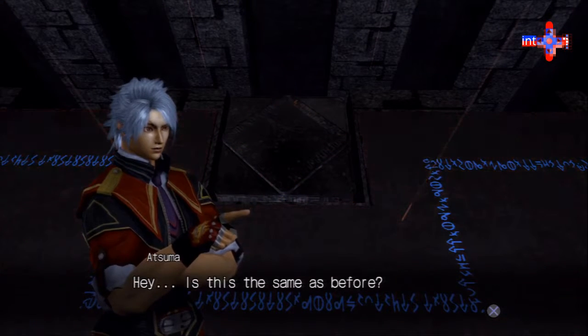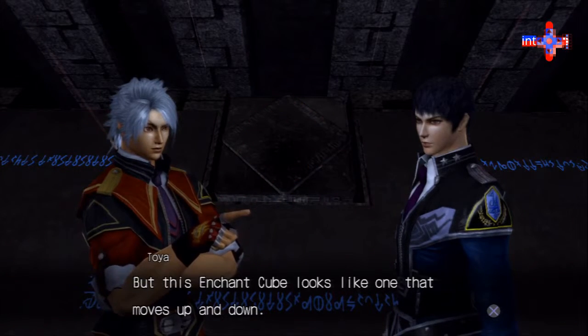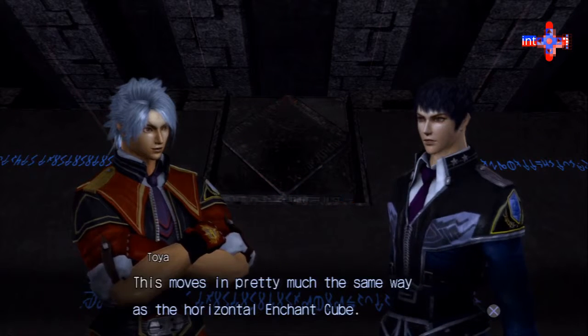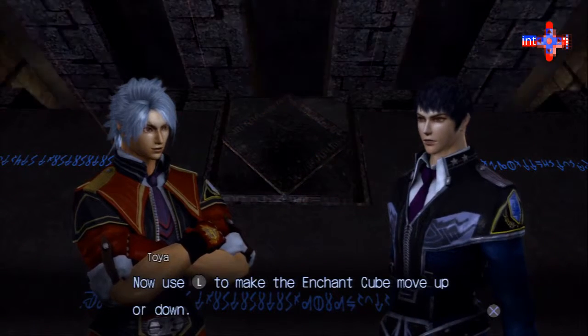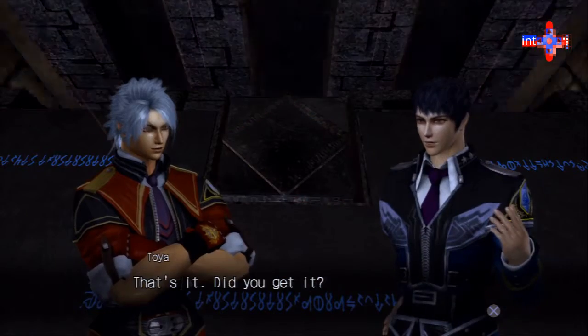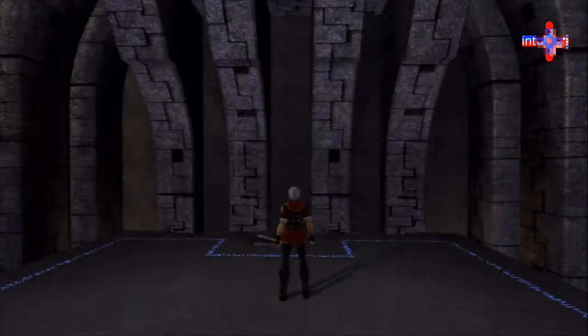Is this the same as before? In principle yes, but this enchant cube looks like one that moves up and down. This moves in pretty much the same way as a horizontal enchant cube — get on, then press X, then use the left stick to make the enchant cube move up or down. Let's do it then.